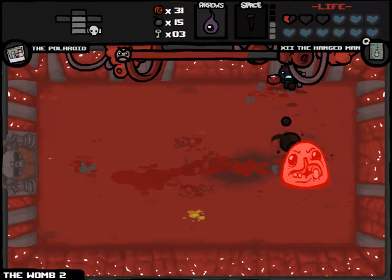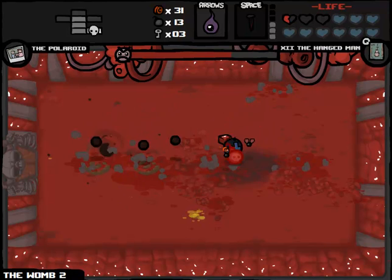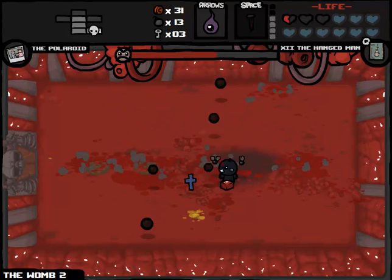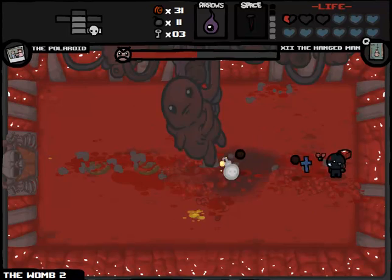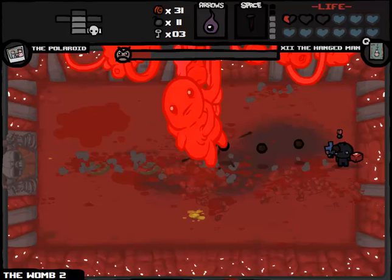Mom's Heart boss fight might take a little bit longer than the Mom boss fight in all actuality. These enemies are obviously very easy to kill once we get that nail charged up again by the battery. The bombs are just not doing nearly as much damage as I thought — they're doing like less damage than one second full of tears, which is disappointing. But I guess not altogether unexpected. Are we in permanent bomb state yet? I guess we are, so let's just hang back a little bit and this fight will be over before we know it.